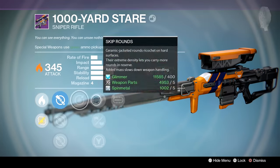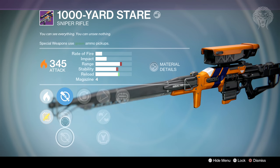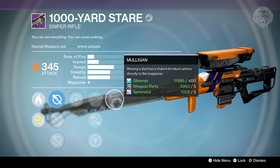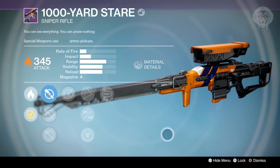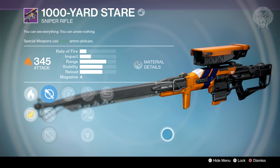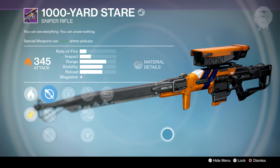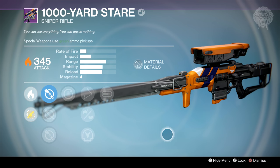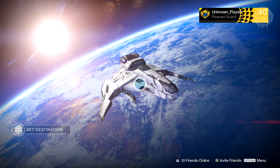The next thing was a random cryptarch engram and it dropped me a thousand yard stare, unfortunately with a bad roll. I'm still looking for a really good sniper rifle and the thousand yard stare is one of, if not the best sniper in the game. It's been like a year now and I've still not got a god roll PvP sniper. I'd be looking for anything with short gaze and quick draw - I'd settle for that - but I'd really like hidden hand as well. I'd love to get something even close to my absolute god roll Her Benevolence sniper.